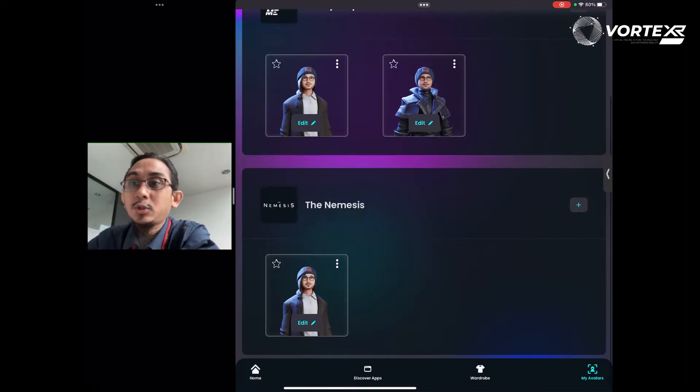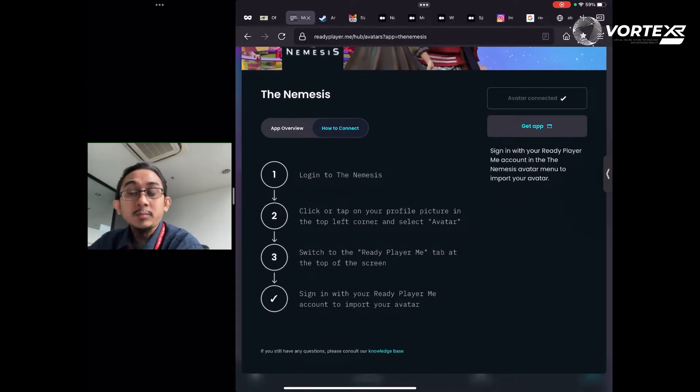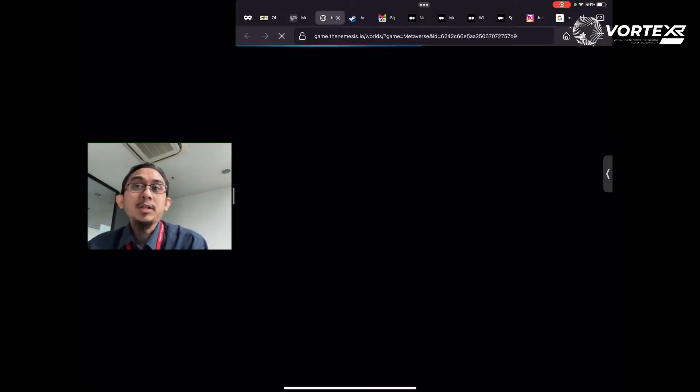Let me show you how this works in the Nemesis. This segways to an introduction to the Nemesis — what is it? The Nemesis is basically a metaverse platform, a virtual world where you can explore, socialize, buy plots of land, customize, and whatnot. I've already connected that. To connect it, you basically log into the Nemesis, select the avatar, switch to Ready Player Me, and sign into your Ready Player Me account from the Nemesis.